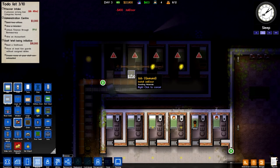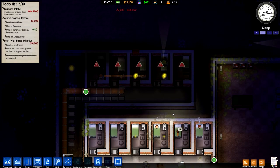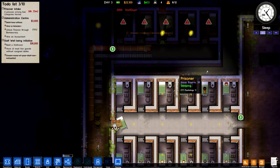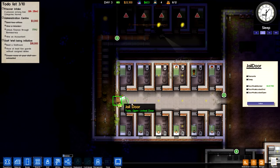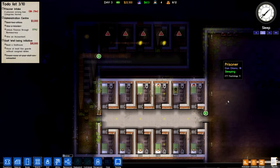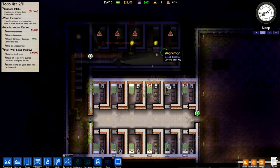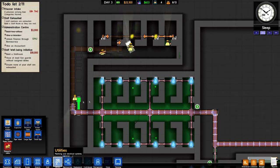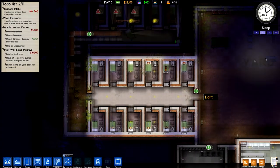Going to have to get jail doors on here as well. Let's get a staff door on the back part there — that'll just make it easier for all the staff to get around. The electricity is flowing through here, so that's good. I wasn't sure where the line in here connected.